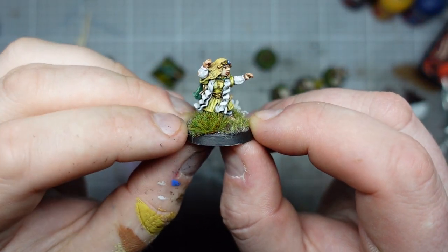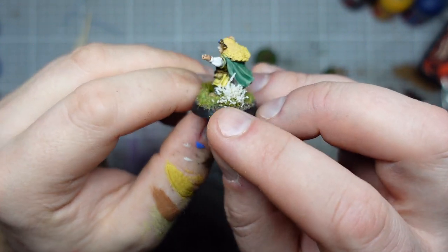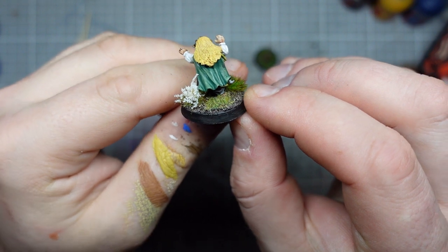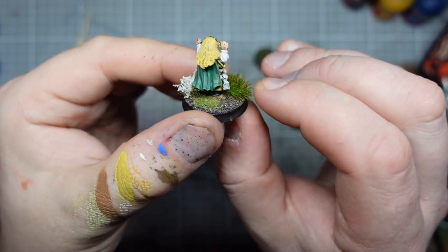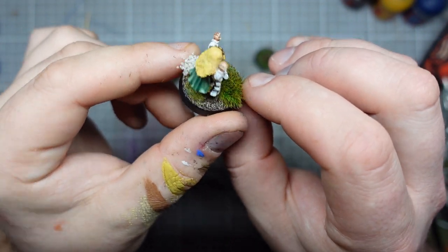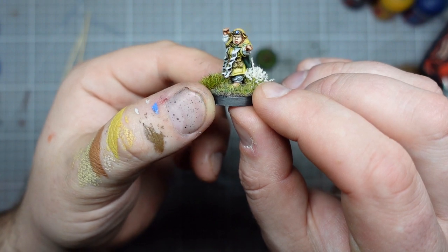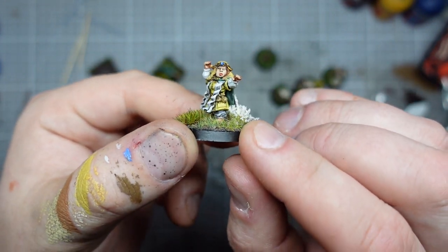Once again the sorceress — I really was experimenting. I was trying to make this much lighter than my painting tends to be. These are the same green, because I said I'm going to follow that across the whole army. I'm quite happy with the hair as well — that's an ochre I was trying out. But yeah, absolutely gorgeous little figures.